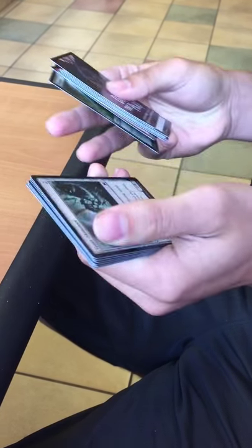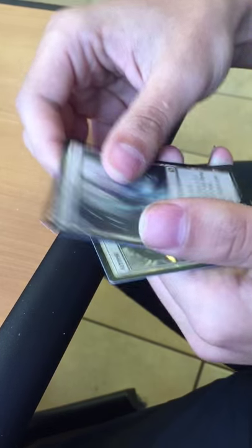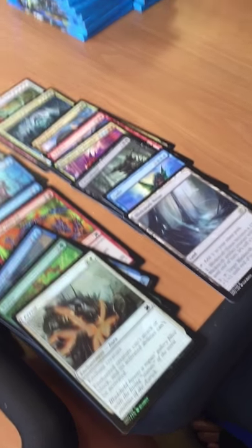Last pack from the left side. Mutagenic Growth, Signal Blessing, Selesnya Sanctuary. Our rare: Blinkmoth Nexus. And then a foil Arrest. Nothing too good from there — I like the foil Arrest.